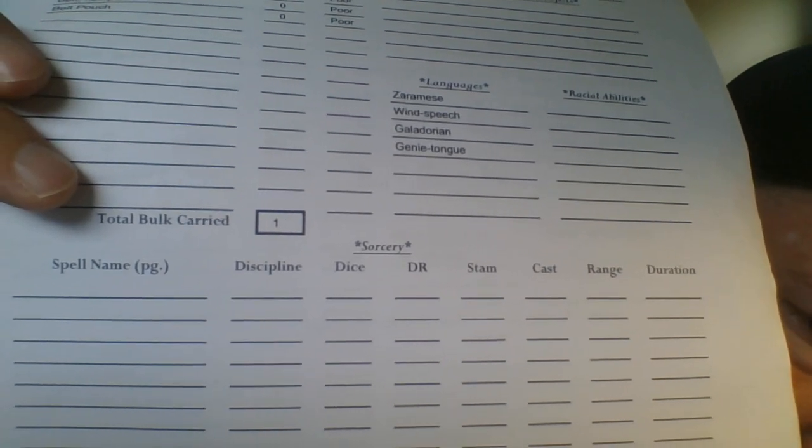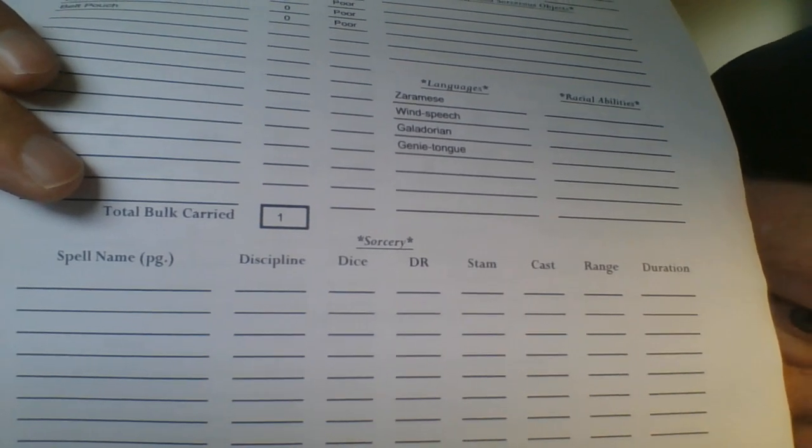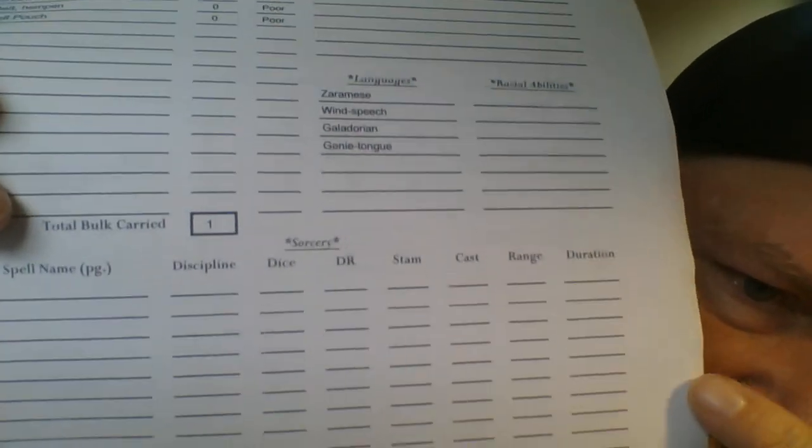Every spell has a Difficulty Rating — you have to hit that for the spell to actually work. You can also mishap it and have horrible things happen to you. Stamina is how much the spell costs to cast. The range and duration of the spells are all listed right there.